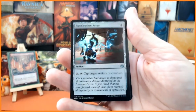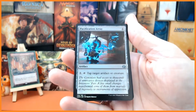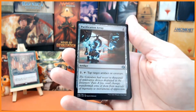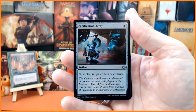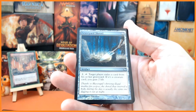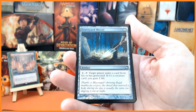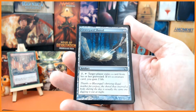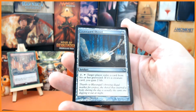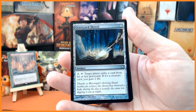We also have Pacification Array for one mana — an artifact, two mana: tap it to tap target artifact or creature. Amazing card, beautiful looking foil. And we also have Graveyard Shovel for two mana — tap it and target player exiles a card from their graveyard; if it's a creature card, you gain two life. That shovel looks pretty fantastic.